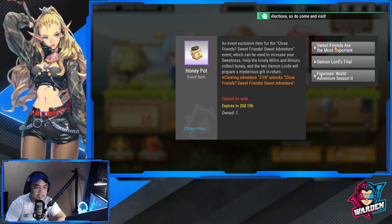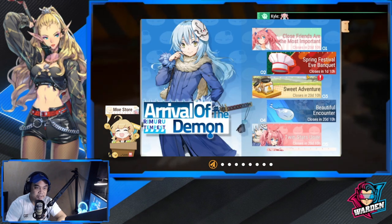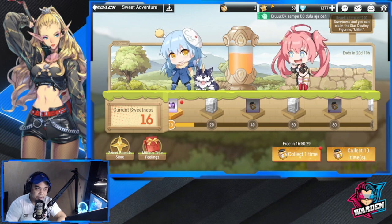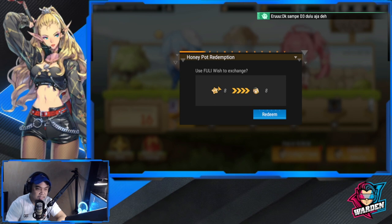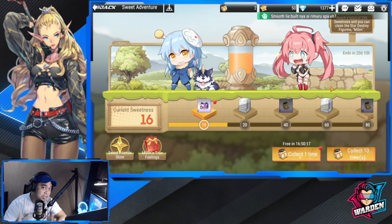Next, honey pots are also obtained from Sweet Friends, which is the most important free grind source. It's not impossible to reach 200 this way, but there's a caveat: you do need to spend your Fully Wishes here to convert them into honey pots.